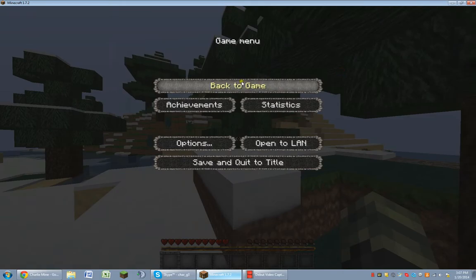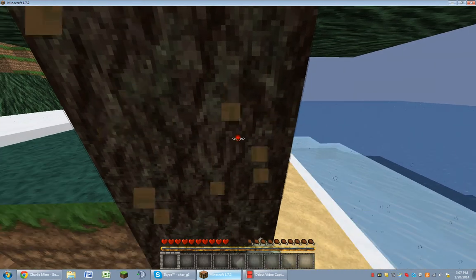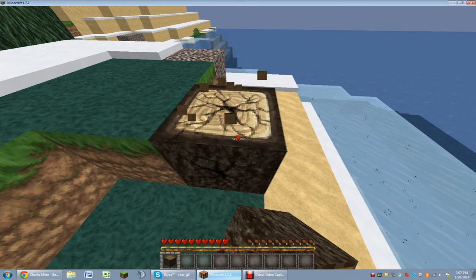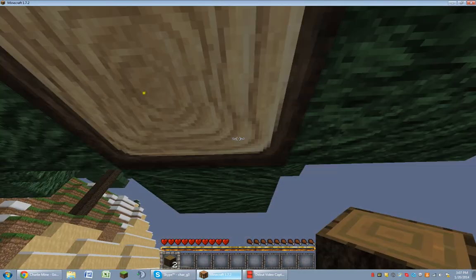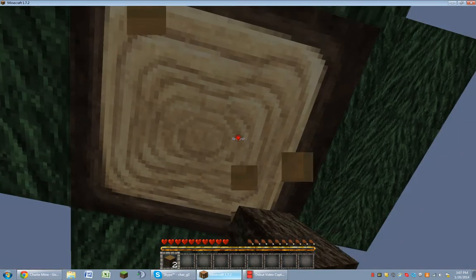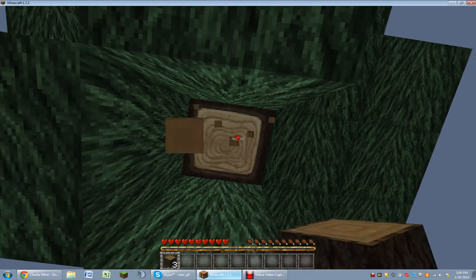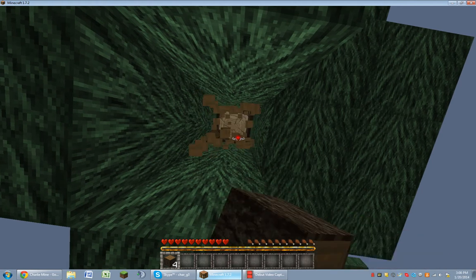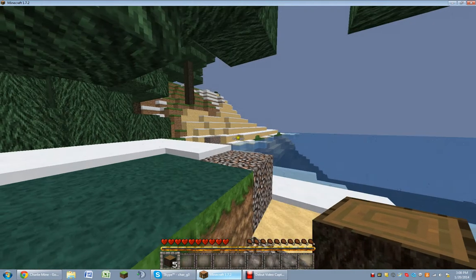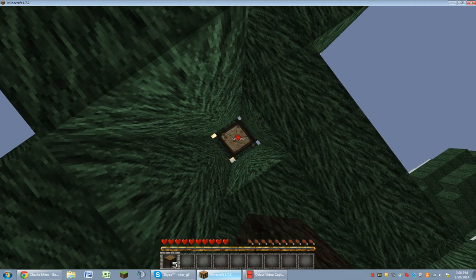Hello everyone, this is Charlie Mine. Today I'm going to be starting a Let's Play. I've already spawned and everything. I spawned way over there in the middle of an ocean, and so I just swam over here, and here I am, I'm just starting it. I seem to be on like a snow biome type island, but there's sand with snow in it, which I don't really understand how that's logical, but we'll see.